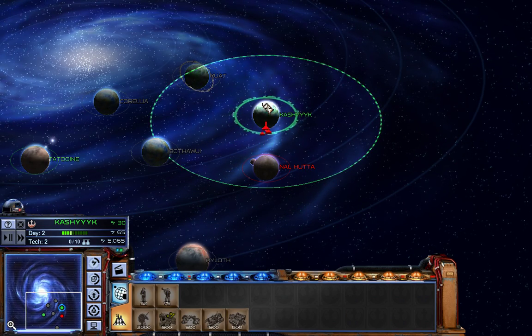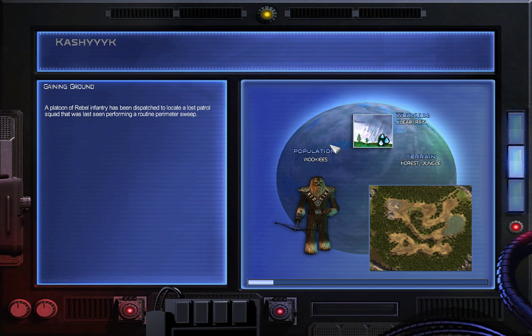Okay, so the Empire is coming, I'm the Rebellion, and now we're going to fight on the ground. Before I actually click start, I just want to show you the kind of layout they have every time you start a battle. They have the planet name in the corner left and the description of the planet right here.